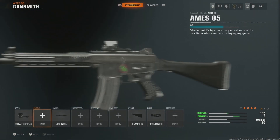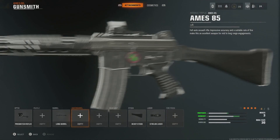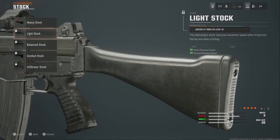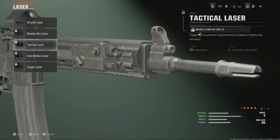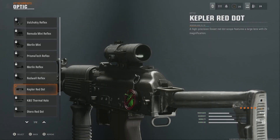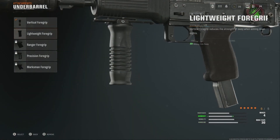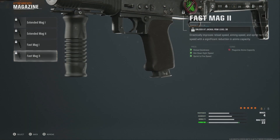You still have your slots for primary and secondary weapons, field upgrades, tactical and lethal throwables with your three perks, but this time around there was a separate slot for your knives and melee weapons. No longer would you need to sacrifice your secondary weapon slot for your melee. Now you can show off your $70 melee weapon while having your sidearm neatly tucked at your side.